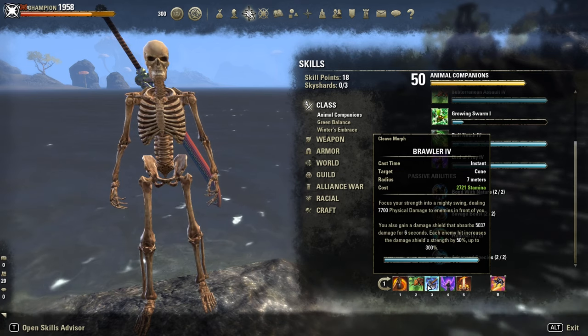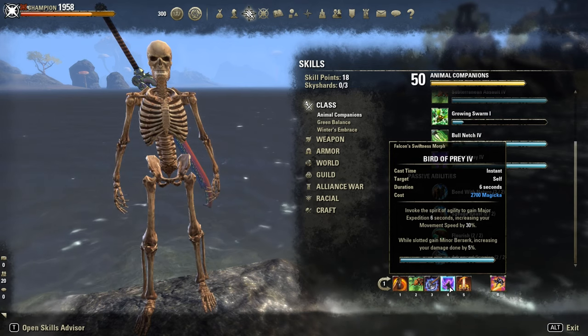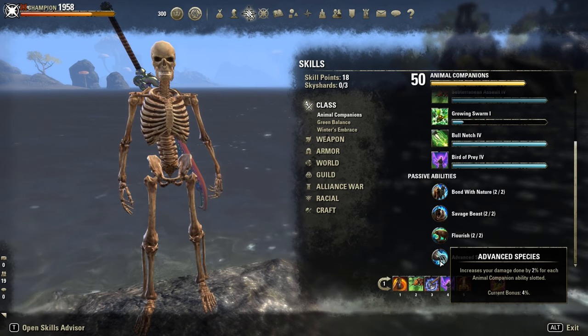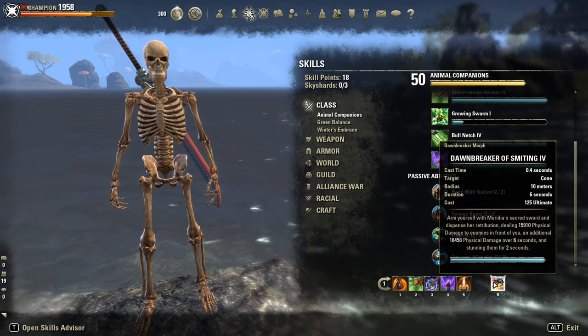Brawler also gives a huge shield. Bird of Prey for Major Expedition and Minor Berserk, plus two percent extra flat damage thanks to its passive. Forward Momentum for snare removal and Minor Endurance for sustain. Dawn Break of Smiting is our ultimate.